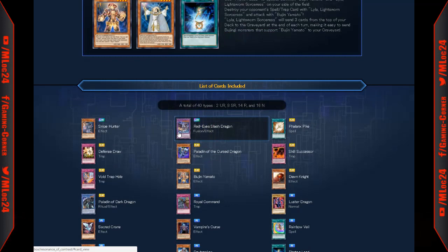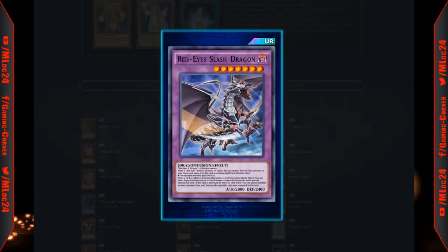The next ultra rare is Red Eyes Slash Dragon. It requires Red Eyes Black Dragon and a warrior monster. When a Red Eyes monster declares an attack, you can target one warrior monster in your graveyard and equip it to this card as an equipped spell — the equipped monster gains 200 attack. As a quick effect, when a card or effect targets a card you control, you can send one equipped card to the graveyard to negate and destroy. If this card is destroyed by battle or card effect, you can special summon monsters from your graveyard that were equipped to it.